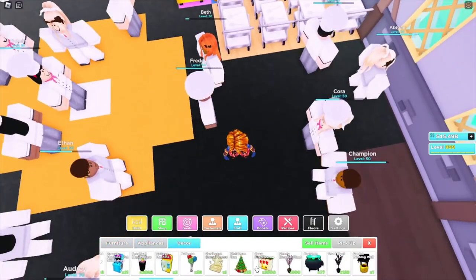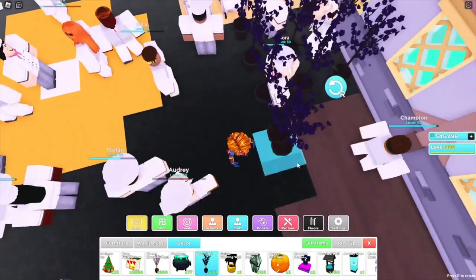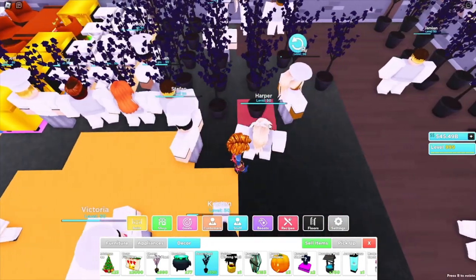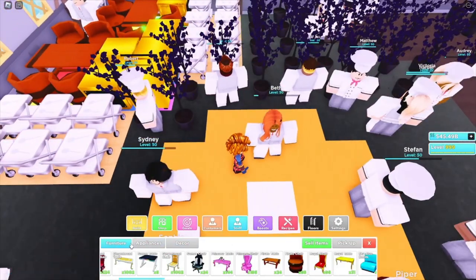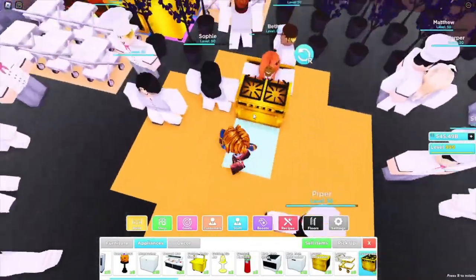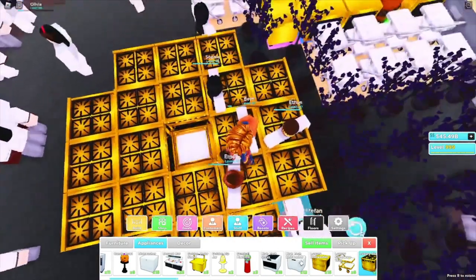This is where it gets a little complicated. Grab any decor item you wish — I'm choosing the dead plant. Go one, two, three from the silver trays, then one, two, three; one, two, three, four, five. This right here is gonna go one, two, three, four, five, six. Then from the golden order stand, go one, two, three, four, five, six, seven, eight. From the silver trays, go one, two and stop.